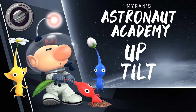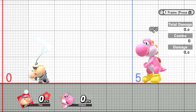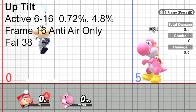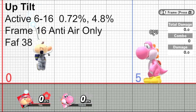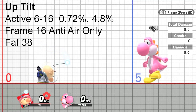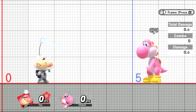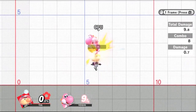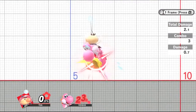Next, I'll talk about Up Tilt. This is one of the two multi-hit normals Olimar has, with a total of 6 hits altogether. The attack starts on frame 6 and has a re-hit rate of every 2 frames with a final attack on frame 16. That is a FAF of 38. Each hit does 0.72% with the final attack doing 4.8%, so all 6 hits add up to 8.4%. Up Tilt sends at a 90-degree angle — straight up — so it can be followed up with up air depending on the percent, or into another Up Tilt on heavier characters or opponents that don't immediately jump away at low percents.